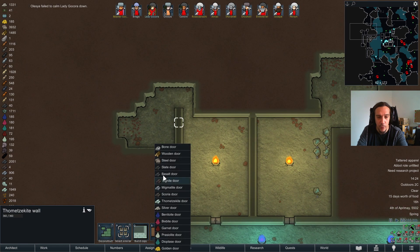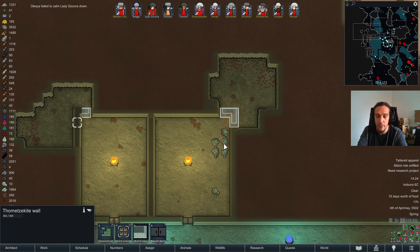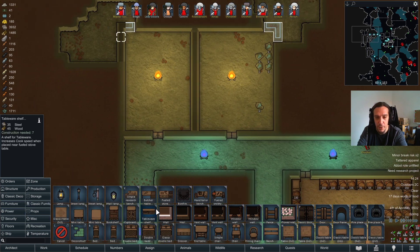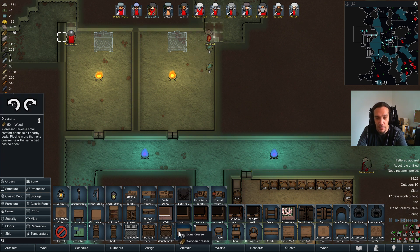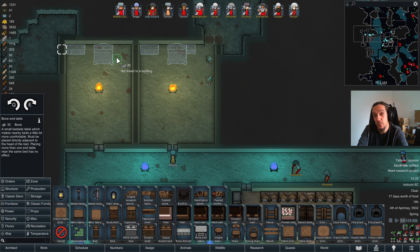For now we're going to finish the bedrooms that I have planned here. Let's go over to the classic furniture tab. Bone double beds sound like something very fitting to the environment here. Bone dressers, yeah. If you can go edgy, go super edgy. At least when you're trying to be a necromancer cult, if you ask me.